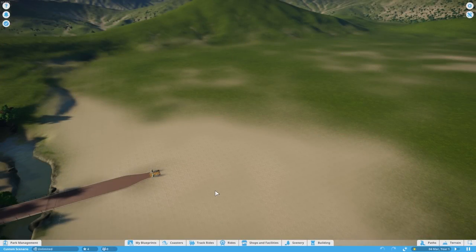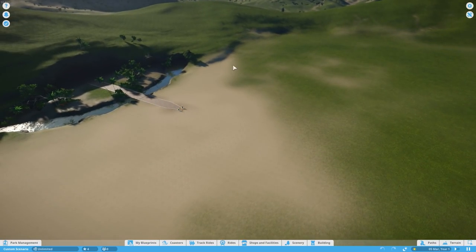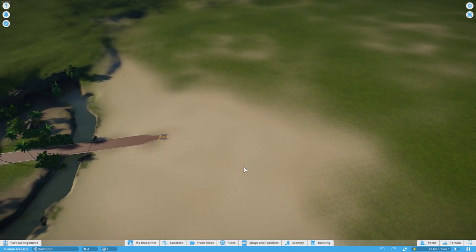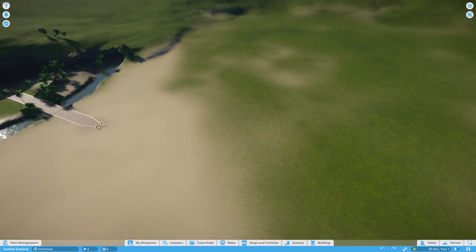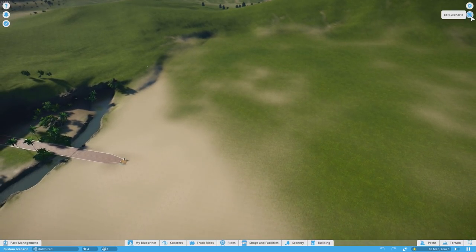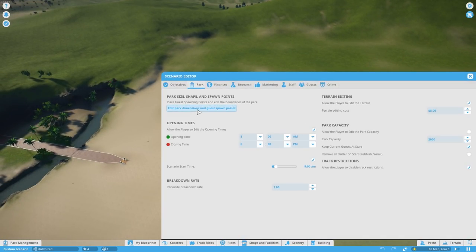Here's a cool one: the ability to create hotels. That's a little clickbaity, but we can now create something that gives a good impression of a hotel in the game. I've come into the scenario editor with a blank setup to show you the technique. What you can do is take any park you're currently working on, throw it into the scenario editor, do what you need, then send it back out as a sandbox or challenge and carry on. One of the things you can do in the scenario editor is place down guest spawn points.